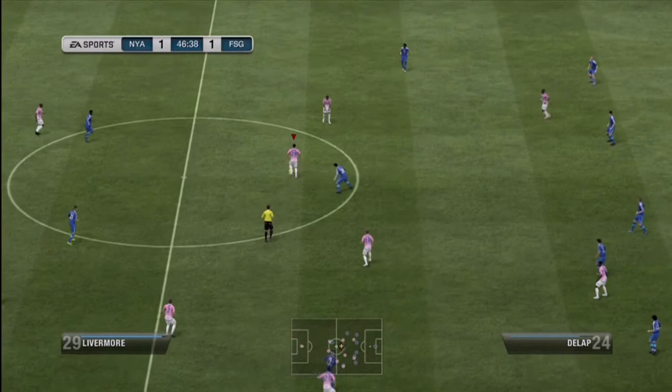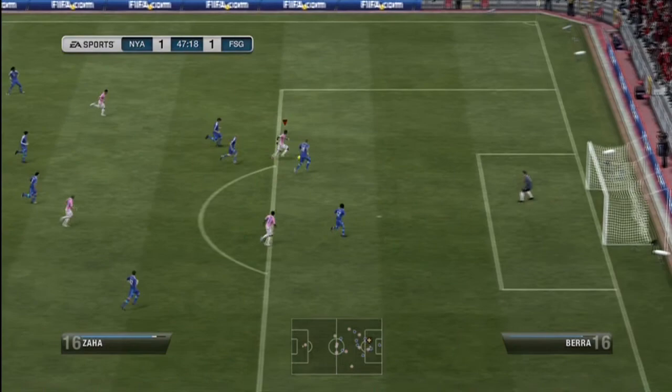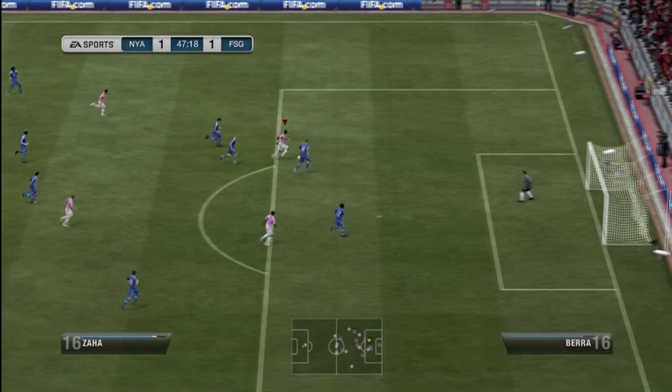This final goal is going to show off Zaha's pace and dribbling abilities. He's going to get down into the box and cross it over to Lago Jr., who's going to finish with a wonderful header. Really, really like these guys. Hope you guys enjoyed it — they're definitely a team to be reckoned with on Ultimate Team.